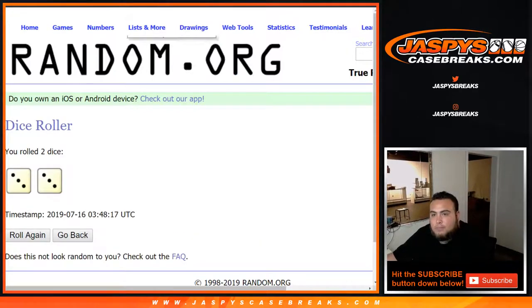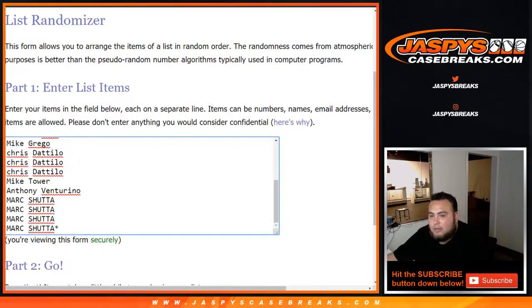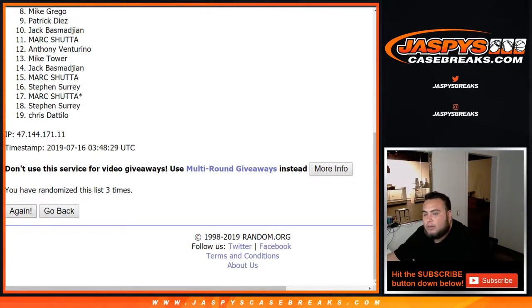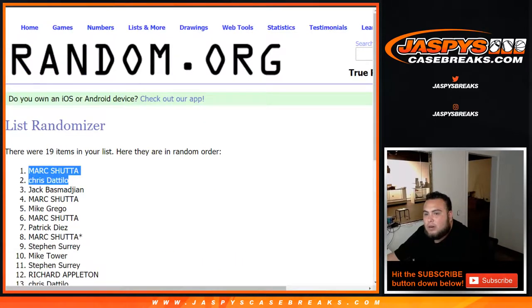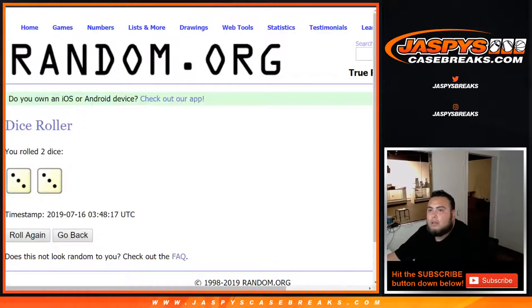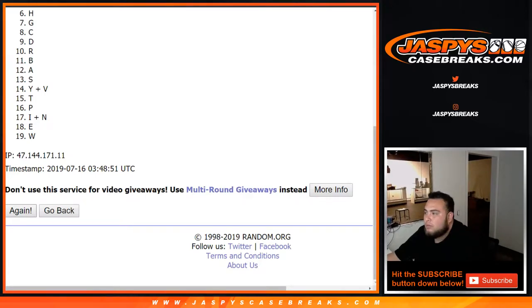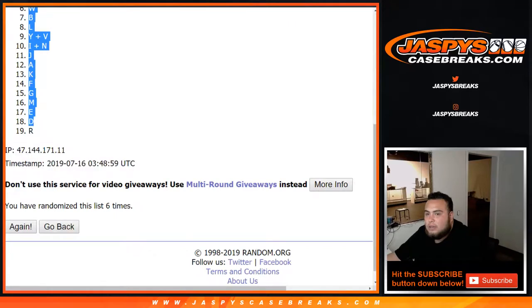Let's click Dice Roll. We got a 3-3, six times. Let's randomize the list of customer names from Steven S. all the way down to Mark — six times. Roll to six. Mark down to Chris. And six times down on the letters: one, two, three, four, five, six. C down to R.